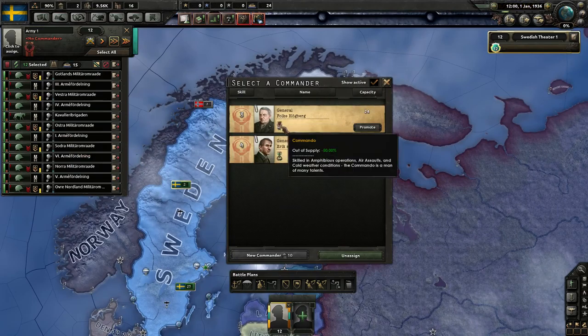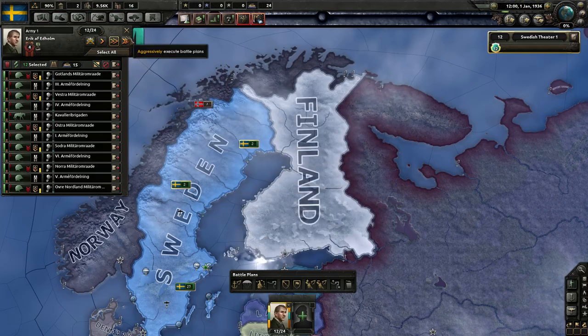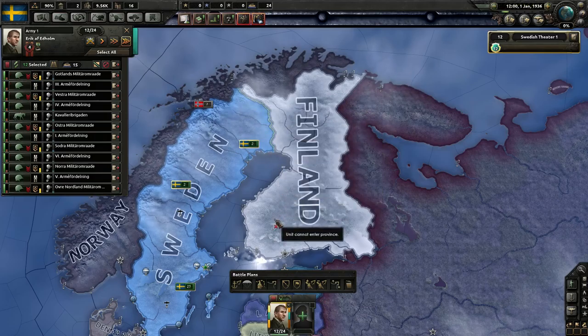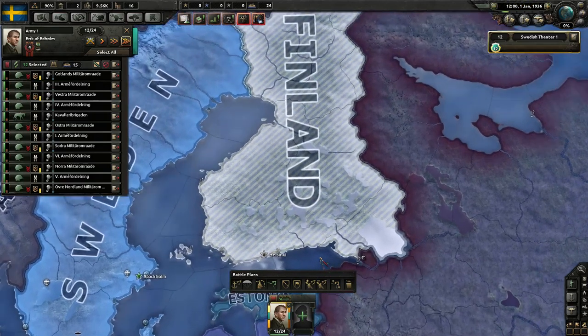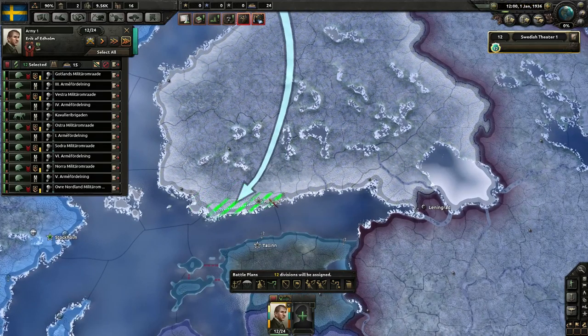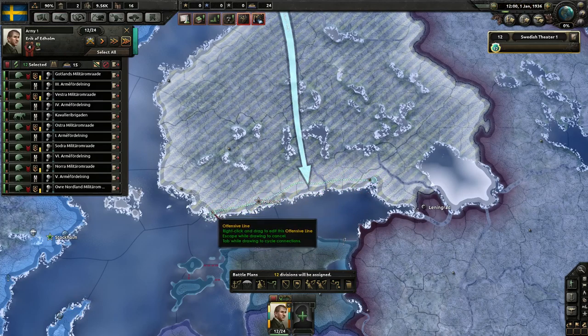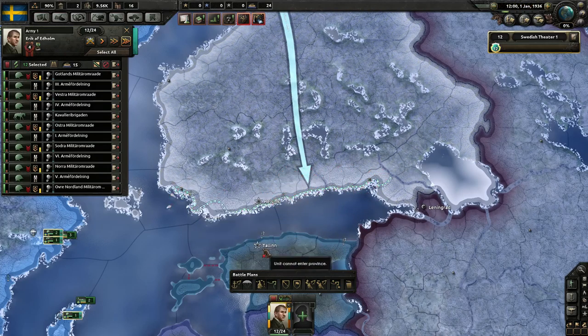What's this dude — commando or a hill fighter? Well, there's a lot of hills in Norway, so let's get this guy in charge for the first war. Do we want to do Finland first or Norway first? I think we'll plan to do Finland — take Helsinki and whatever the other city there is. Just make sure he knows to go there as well.